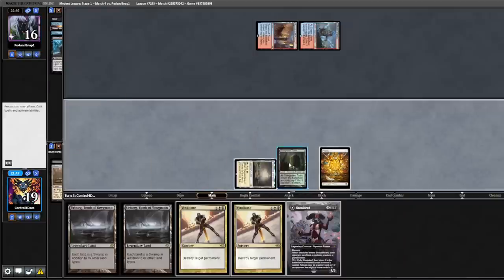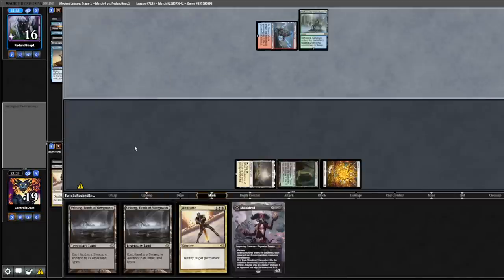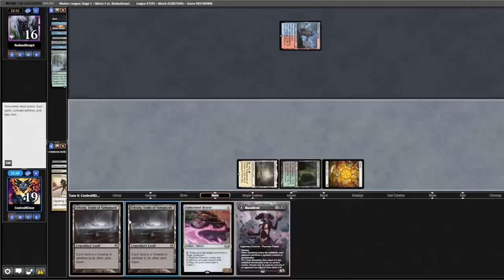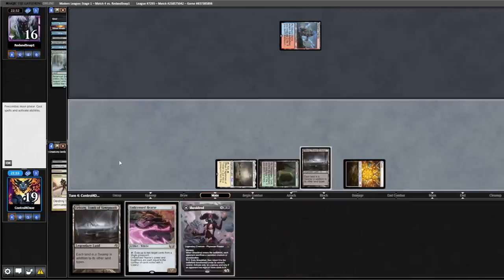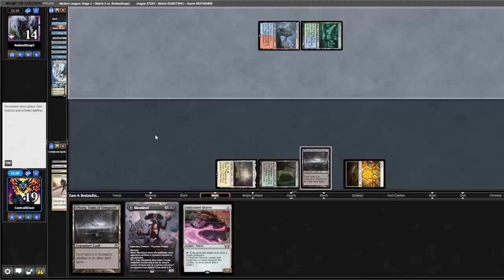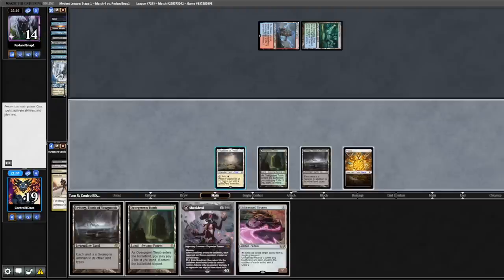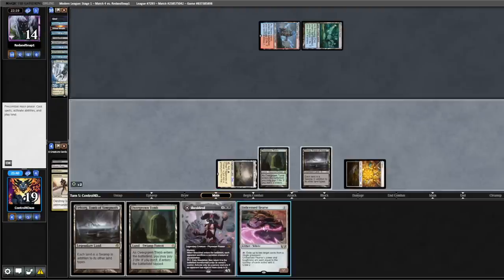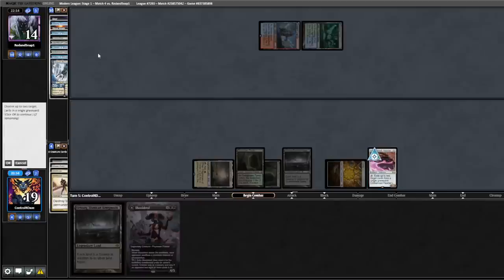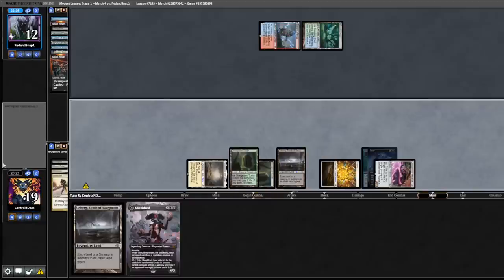Back to them — they cycle, lead a land. Back to us — Vindicate again, cast Urborg, pass turn back. Opponent shocks, cycles, Brazen Borrower into the graveyard. Back to us — more land, not what we're looking for. Basically we need to hope they miss their land drop. We play out the Hearse, Tomb, and eat some creatures — a Grief and a Waker. Opponent cycles a Street Wraith in response.